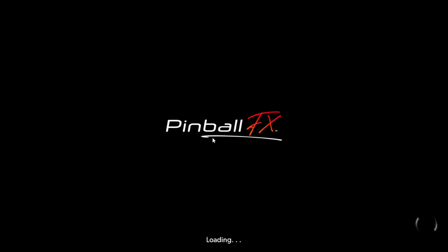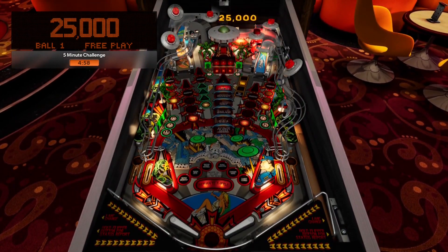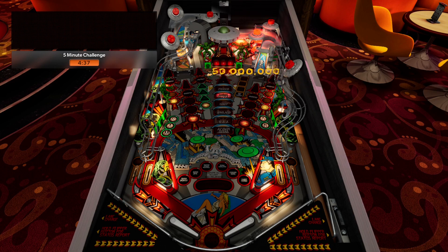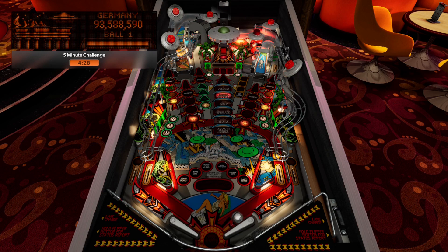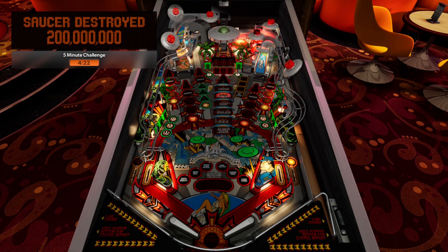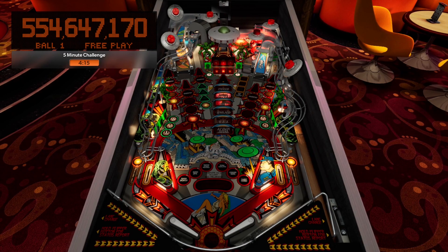Here we go — five-minute challenge on Attack from Mars! No matter how many times I play this table, it's always fun to play again. I might have had some bias today when I played it. The strategy — she told me a long time ago but I forgot — but I always try to get the saucers. I feel like they give the most points. Remember, you can nudge as much as you want — there's no tilt.